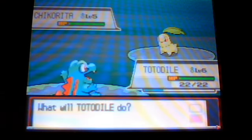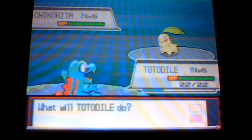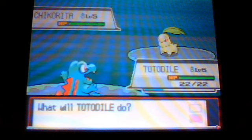Your rival always has the Pokemon that you're weak against, so in my case it's a Chikorita. Since my Totodile is a level stronger than Chikorita, this should be pretty easy.